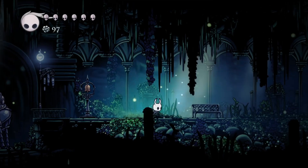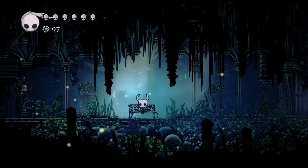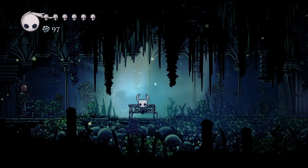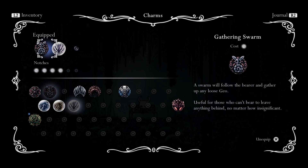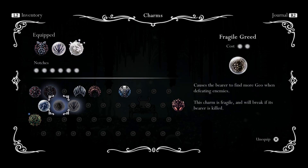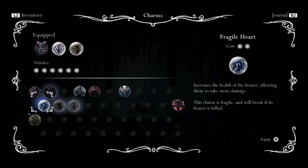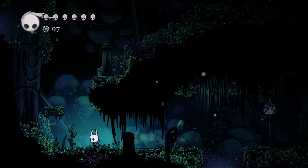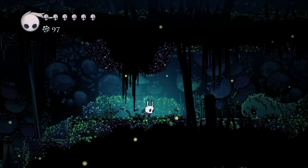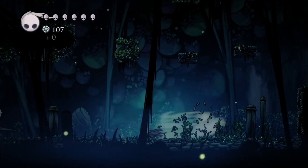One of the things you're here to do is get enough money for the Lumafly Lantern so you can go to Crystal Peaks next. Now with the updated charm setup, you're going to use those two new charms and add Fragile Greed as well. This isn't necessarily how you want to run around the whole game, but it's the right setup for money farming. I'll do it a couple more times and then see you once all the money is farmed up.